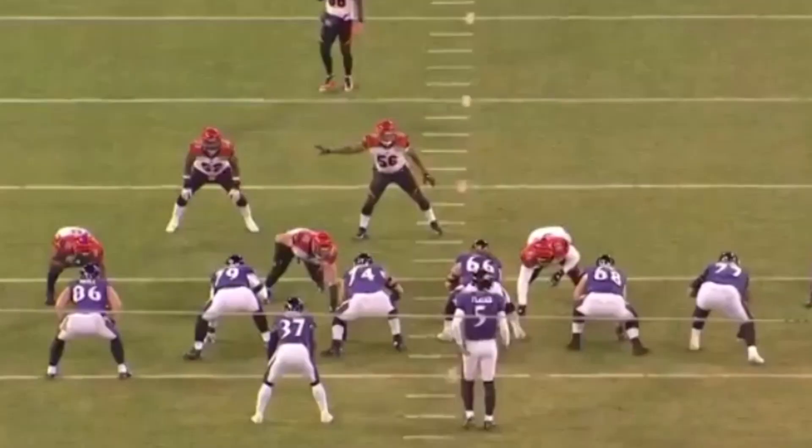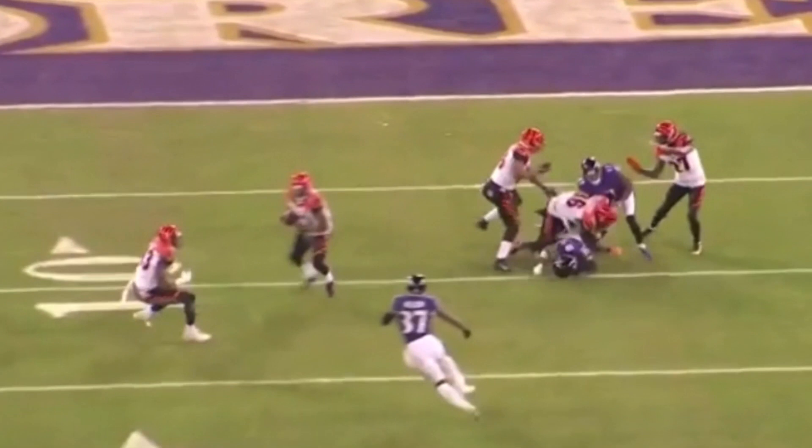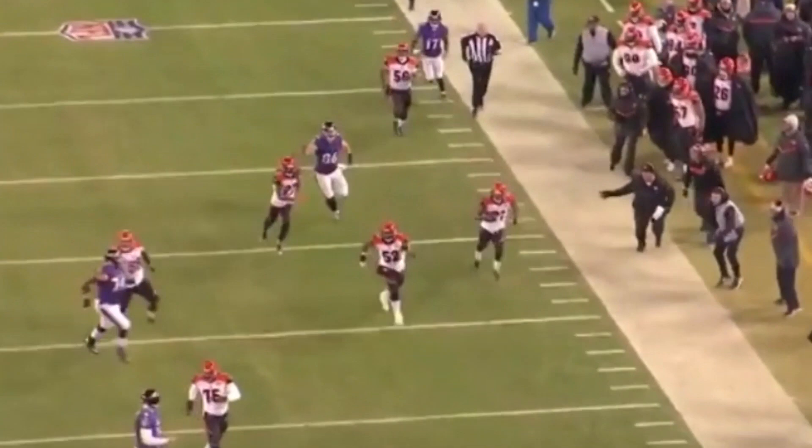Another look at the play right here. Flacco, the fake — had a man open, should have been a catch. Good ball skills by Denard. Makes a man miss. Running. This is what he can do when he's healthy.